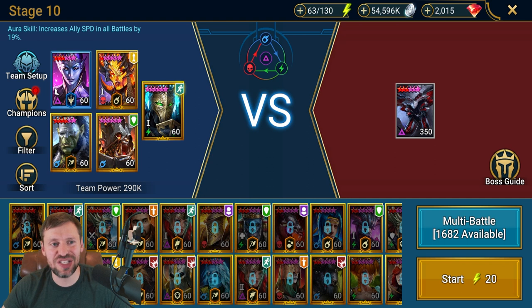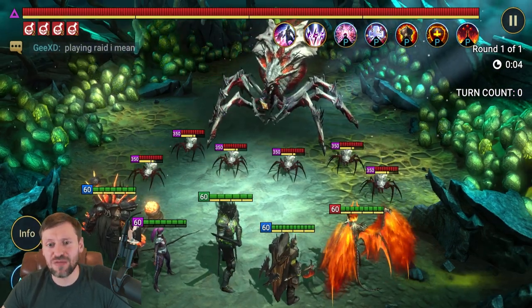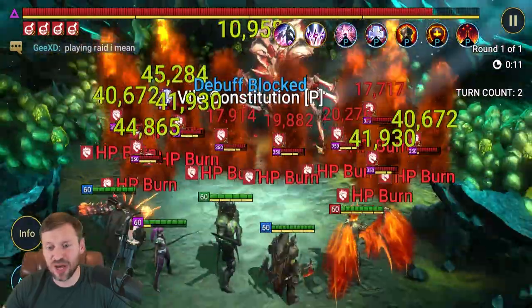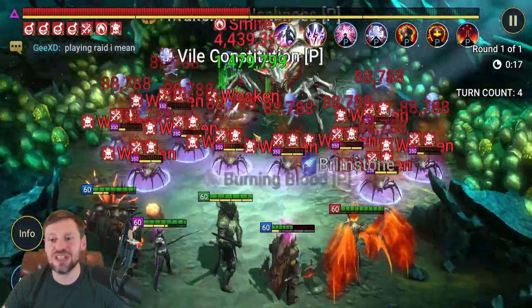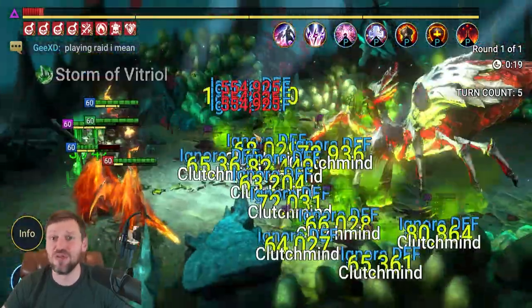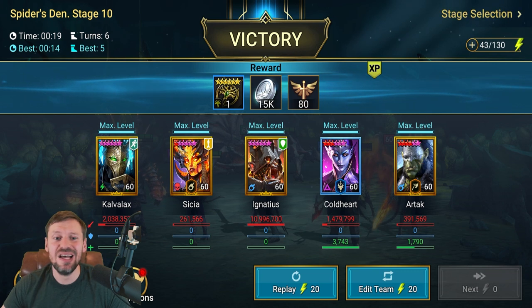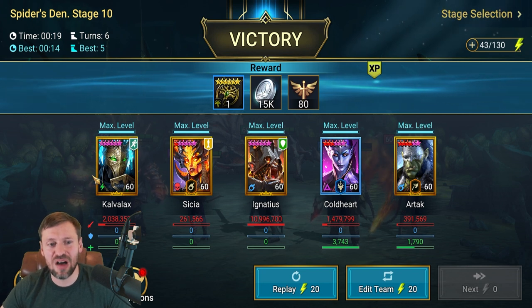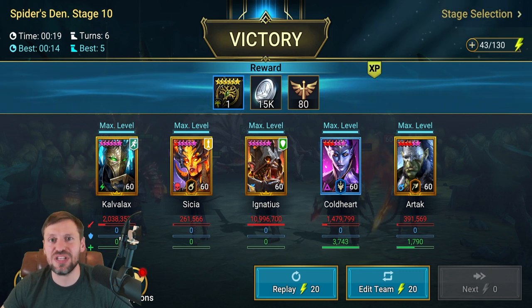Let's do the first run in slow-mo and I'll break it down. Kavilax throws out his poisons, Cold Heart comes in with Heart Seeker, then Ignatius drops HP burns. Artak goes next — which is a little weird because when we look at the speeds you'll see he's actually slower than Cissier, but for some reason he goes first, so it must be something to do with the true speeds. Then Cissier comes in with HP burn activate, drop defense, and weaken.